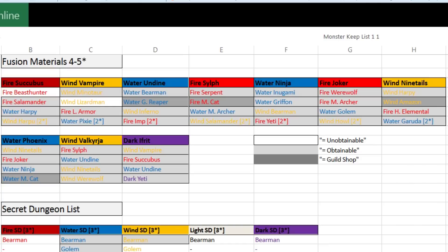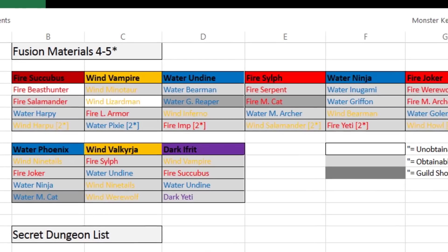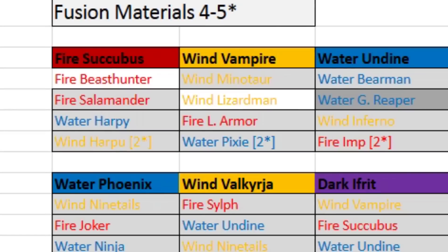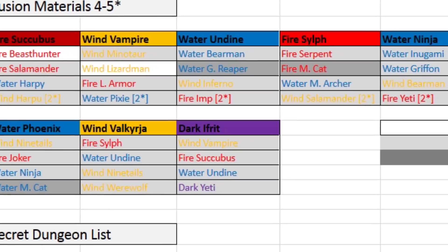We've got a chart full of all the fusion monsters and the required food. The gray boxes show the ones that you can actually obtain in secret dungeon scenarios. The two white boxes show the monsters that aren't obtainable by normal means, which means you have to summon these guys — so keep an eye out next time you're summoning. It may also come as a Hall of Heroes in the future.